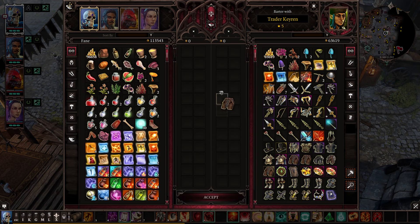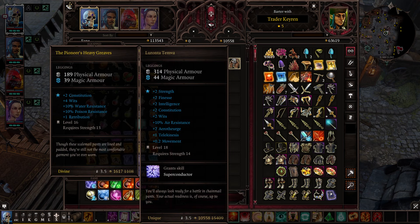Next unique item is also from a vendor in Arcs. I call them Lightning Pants in my head because they give you the skill Super Conductor. These ones require 14 Strength, and they give you plus 2 to 5 out of 6 Attribute Scores — everything but Memory. So it gives you plus Strength, plus Finesse, plus Intelligence, plus Constitution, plus Wits. Literally any build can make use out of these.